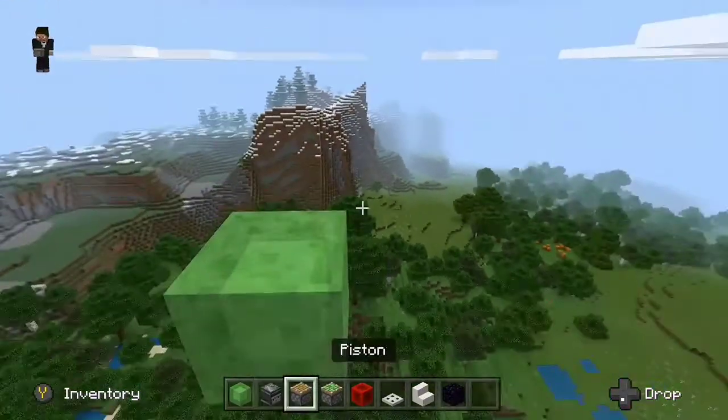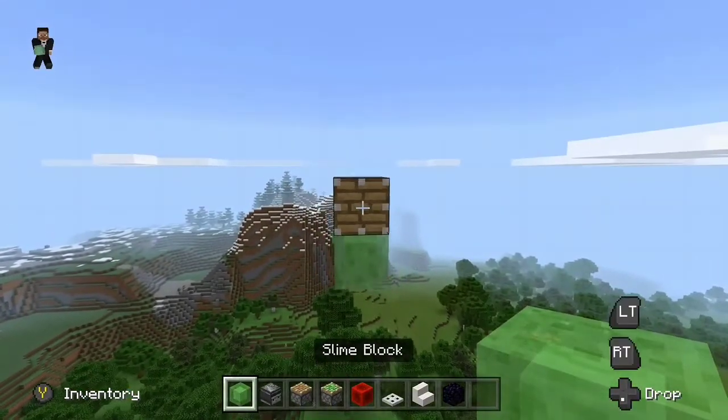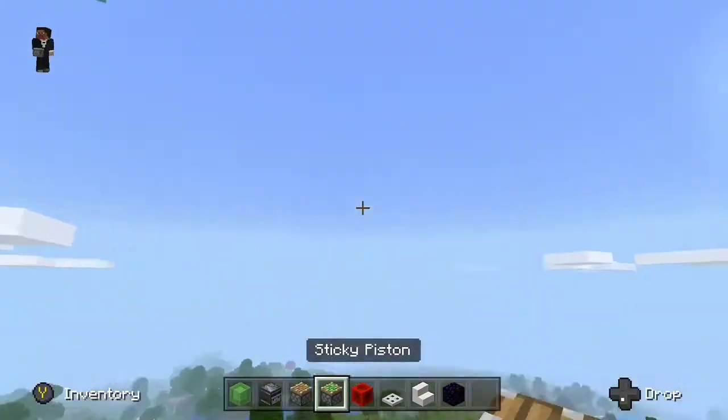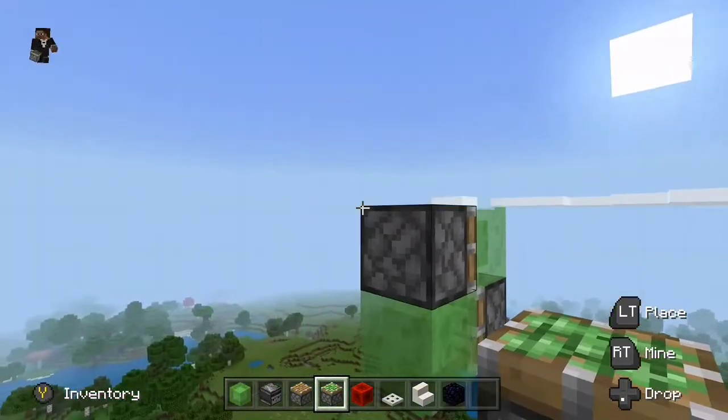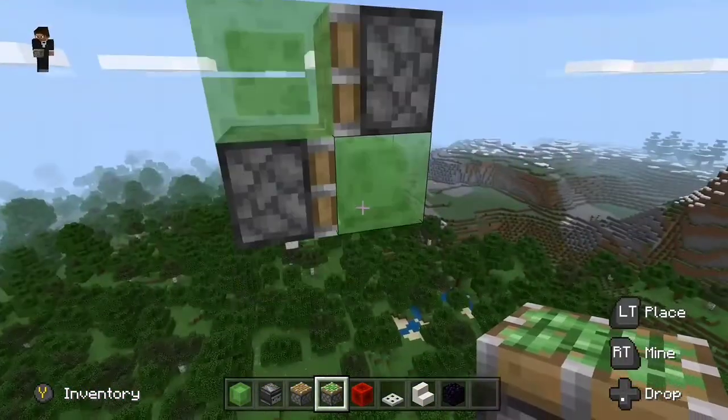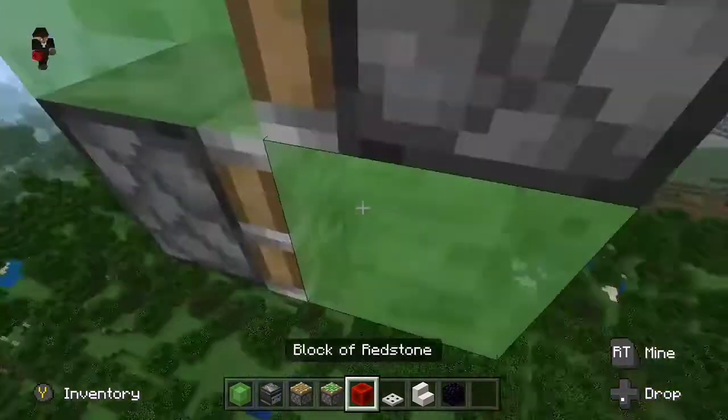Place a piston on top of a slime block, then place another slime block so you have this shape. Then place a sticky piston facing backwards into the other slime block. On the left side — not the right side — on the left side you want to place two observers facing out.